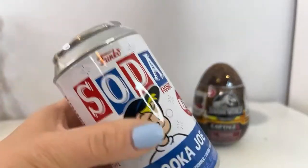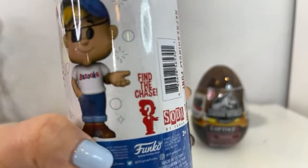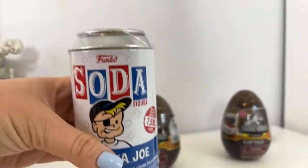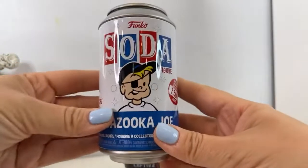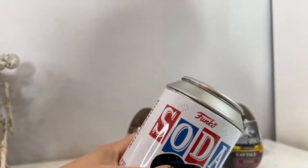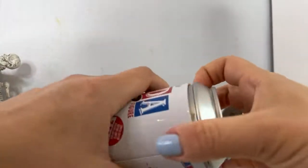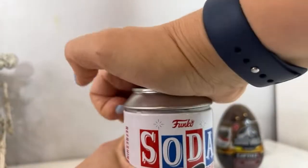I'm going to open the Funko Soda right now. There are 7,500 pieces to collect, and there's also the chance to get a chase — he's blowing bubbles, so it's bubble gum themed. Marcello is going to open his off camera. If you're new to our channel, please give us a thumbs up, subscribe to our YouTube channel, and follow our other social media channels as well.